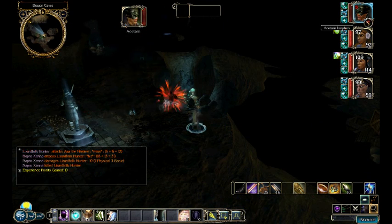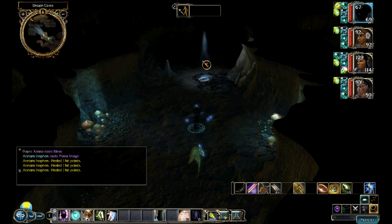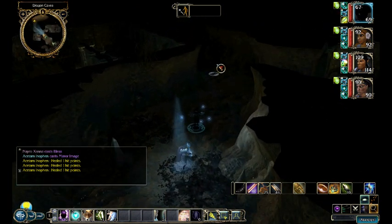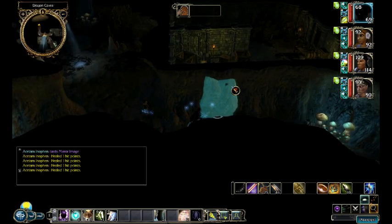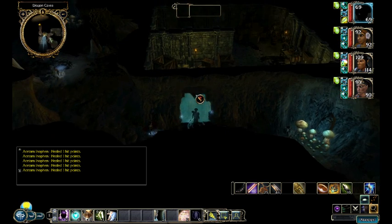They seem to really like beating up my mage so I'm going to heal them up and be right back. We're back. I also cast a couple buffs and put up a mirror image just because he seems to be taking a lot of damage and I got a couple castings of it. I do want to save essentially everything important for one of the two bigger fights, one of which we'll be getting to in a second.